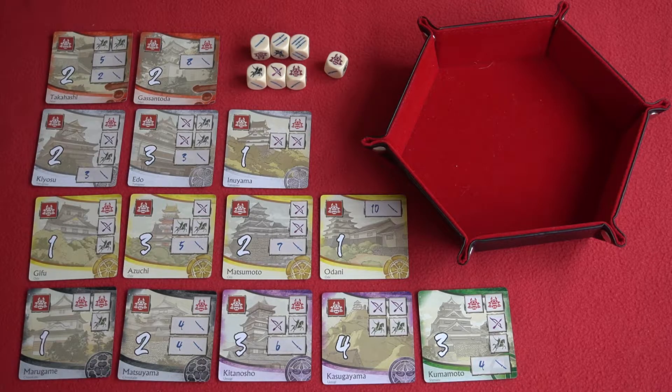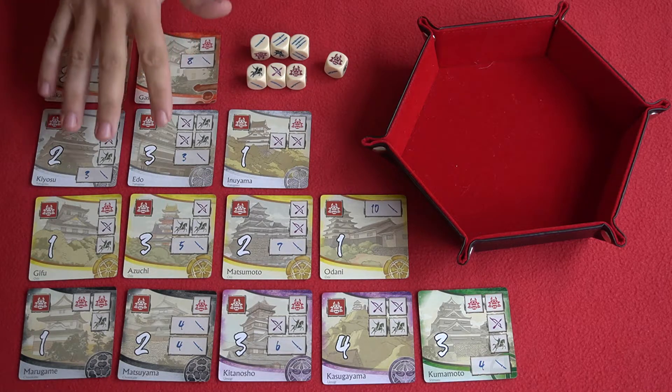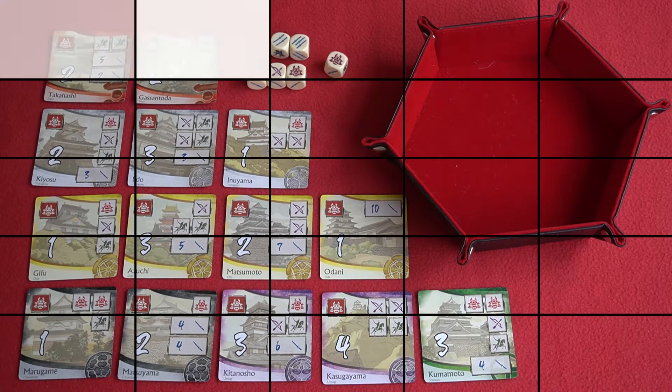The object of the game is to be the player with the most points when all of the castle cards have been taken. To set up, each player needs easy access to the seven dice that come with the game, and you'll want to put the castle cards in their set order. You'll see they have different coloured backgrounds and symbols in the bottom right-hand corner. Keeping them in their respective sets will help players identify how to play.